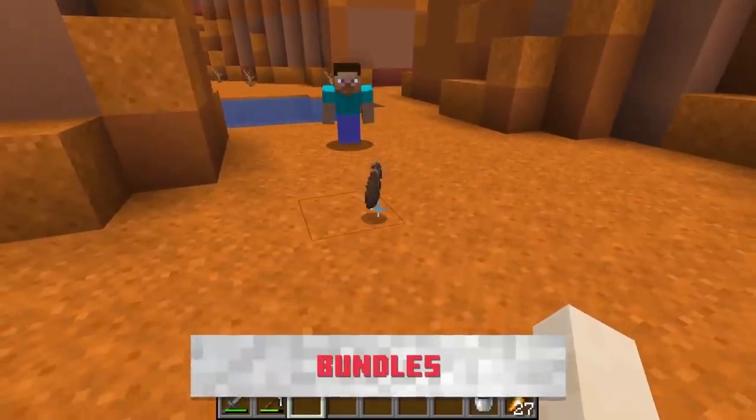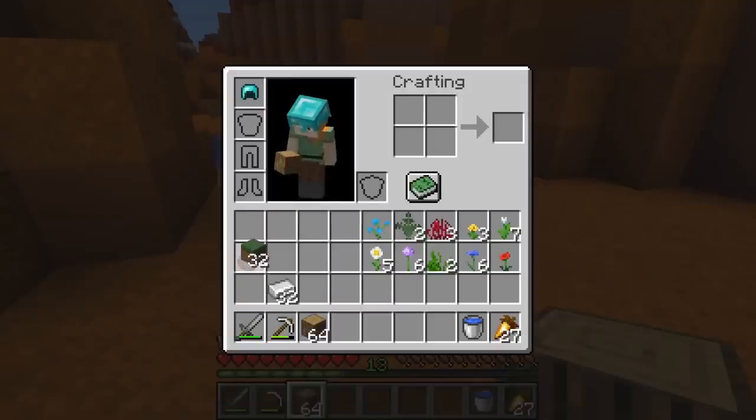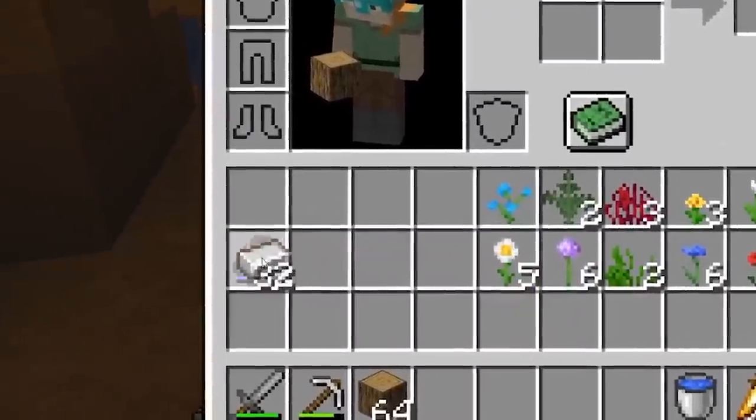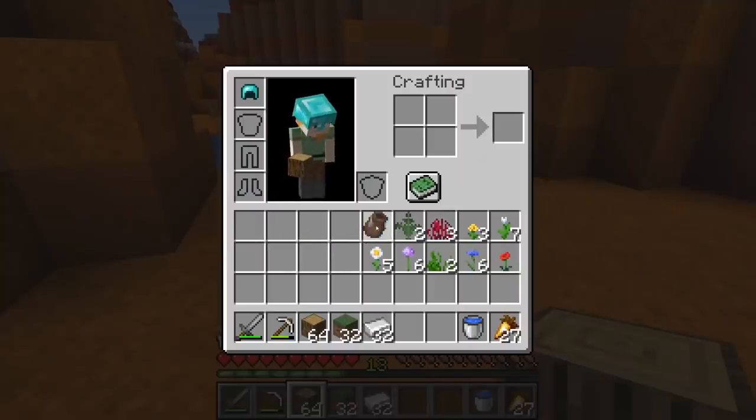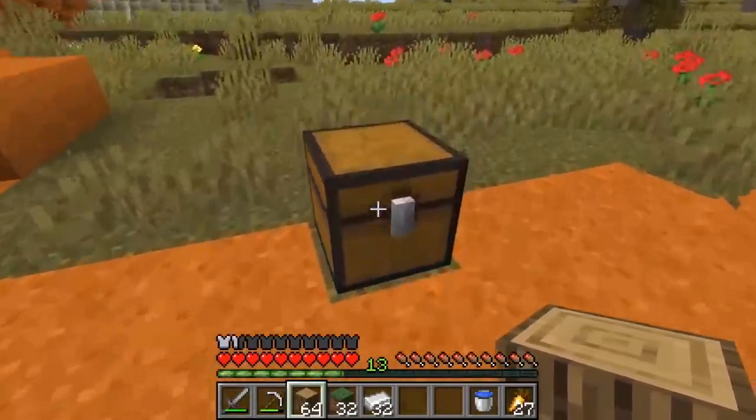Probably my favorite item reveal in this update is the bundle, which lets you collect 64 of any item and put them together so you don't need to waste slots on two stacks of redstone. You don't have to make any sacrifices anymore as long as you brought the bundle with you. I think this is really useful for organization, and also when you hover over it a tooltip pops up so you can see exactly what's in it. Very useful — good job Mojang, that's game development.